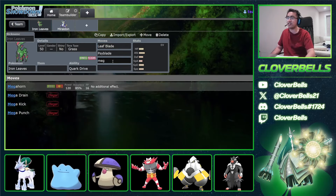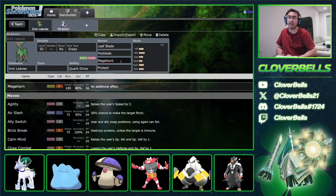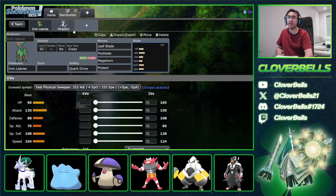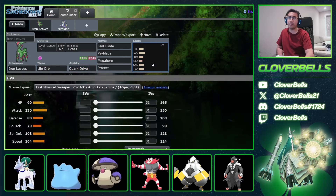You also have Megahorn here, which is actually pretty cool because now you have something that can do big damage to both Rillaboom and Indeedee — they're both weak to Bug. And in terms of raw damage output, Megahorn gets an Attack boost because of Court Drive. Then Lightforb here for a little bit more extra damage. That said, this is weak to Intimidate from Incineroar, and also weak to both Calyrexes.